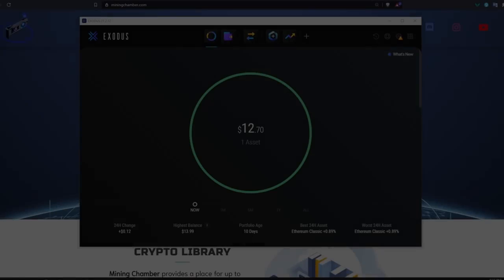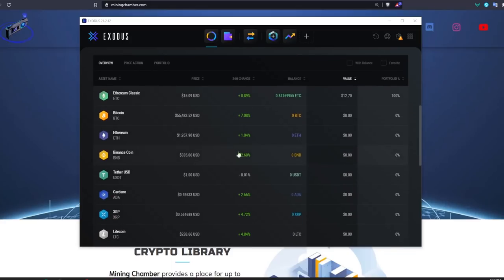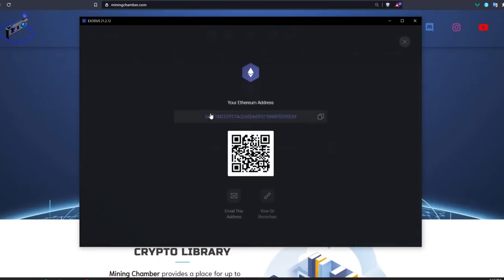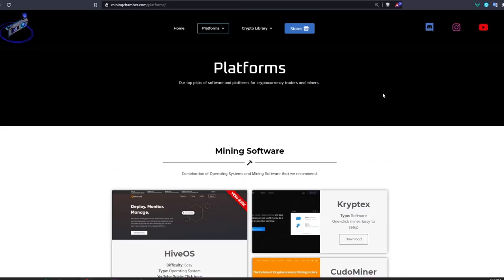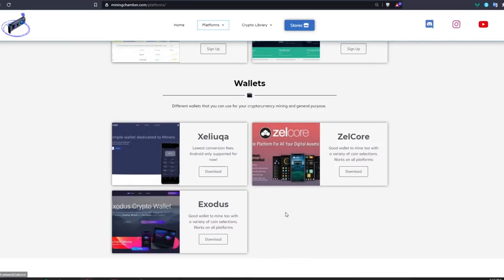Now we can get started with the tutorial. The first thing you want to do is make a wallet — this is where you'll get paid your mining earnings. I'm using a wallet called Exodus, which supports multiple coins. You can see my Ethereum Classic balance there. For Ethereum, you'd click on it, click receive, and get your wallet address to use later. To choose a wallet, you can go to miningchamber.com under the platform section and find different exchanges and wallets listed there.